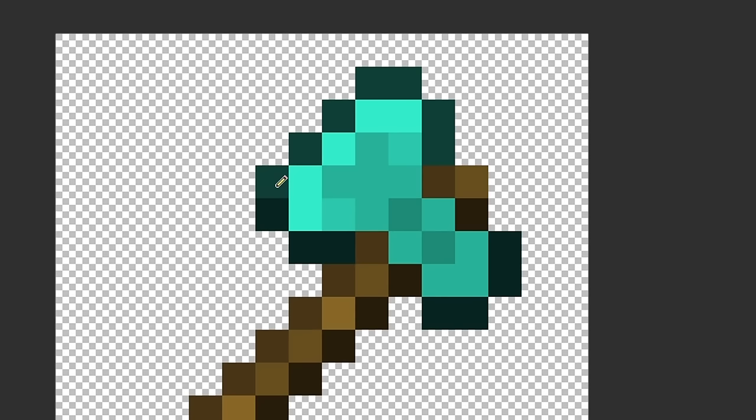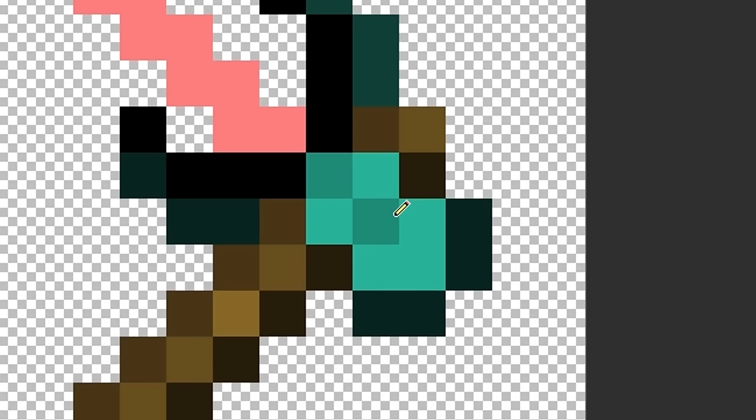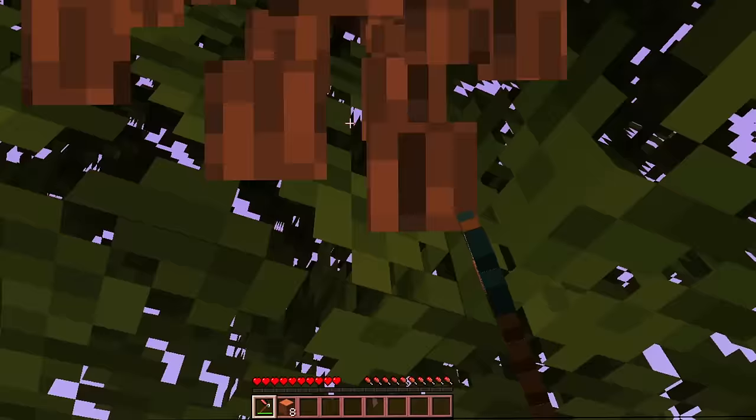Next I translated the axe and it just translated to 'ah.' I wanted to make the axe yelling, so I added a mouth on the front, gave the axe a large tongue, and finally gave it an eye — which has nothing to do with yelling, I just wanted to do it. I can understand why the axe is yelling. I would be too if someone kept slamming me against a tree.